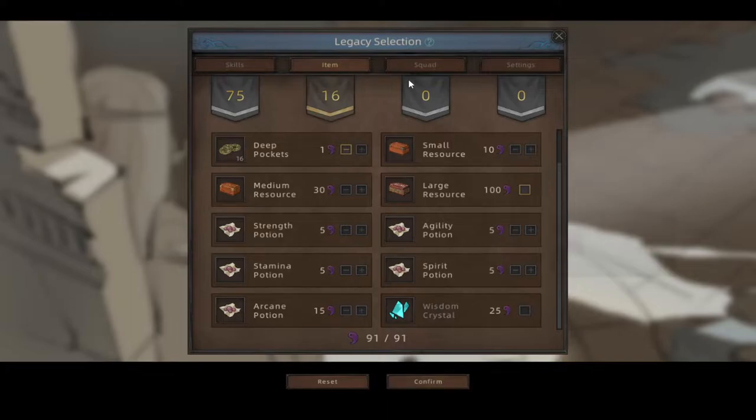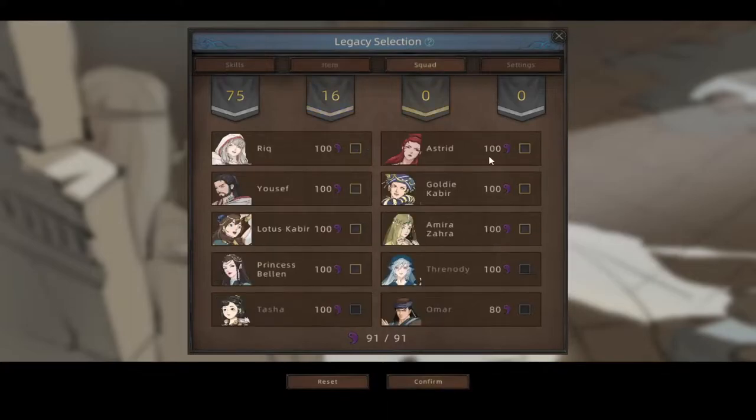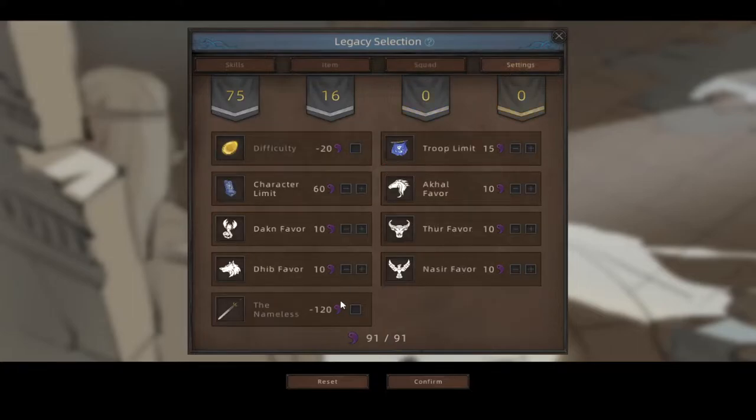We'll put the rest probably into coins. We do start off with a companion on this particular one - you can start off with squad stuff too but that's just the companions you can start off with, and this character already starts with a companion so we're not gonna worry about that. You can change your favor - the way you start off the favor - so we're not gonna do that either. Confirm.